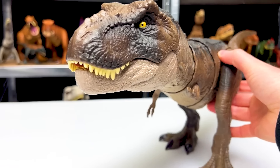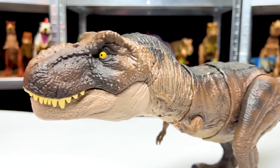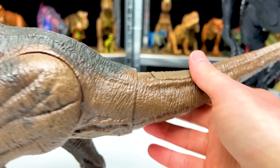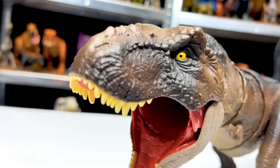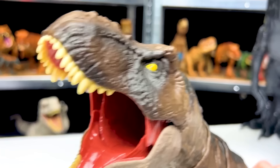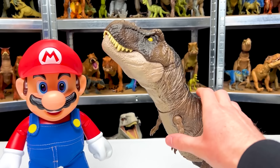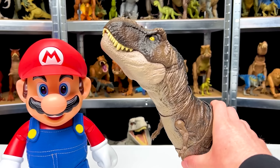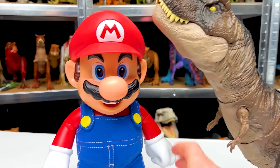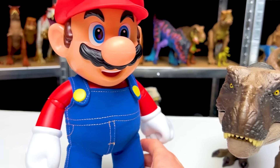Our next predator to face off against Mario is this huge Tyrannosaurus Rex. This T-Rex figure is from the Jurassic World Dominion movie and it comes in this dark brown coloring with the black detailing on the top of its back and elsewhere. It's got the bright yellow eyes and it has an action on its tail to swing the torso back and forth and to chomp the jaw. Plus it looks like there's actually some room in there to fit smaller dinosaurs if it wants to eat some. And now it's time for the T-Rex to face off against Mario. These two figures are a whole lot closer in size, although I think the T-Rex still wins the prize for being taller. And in terms of weight, this T-Rex actually isn't that heavy — Mario is a bit heavier. So who do you think would win in a fight — this T-Rex figure or the Mario figure?